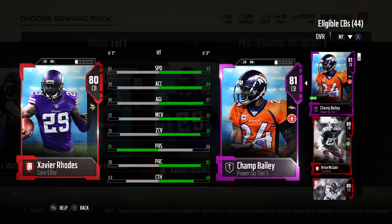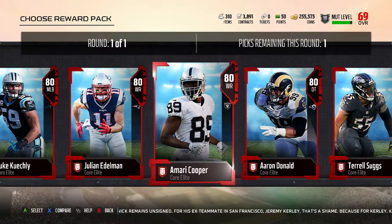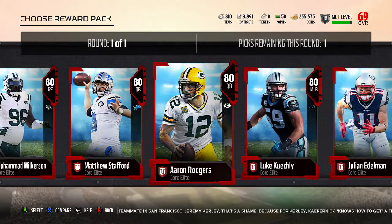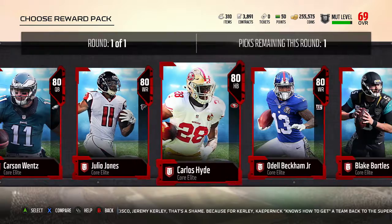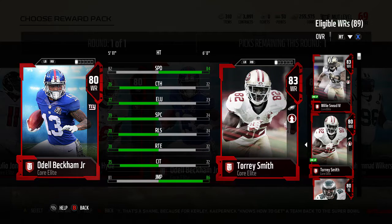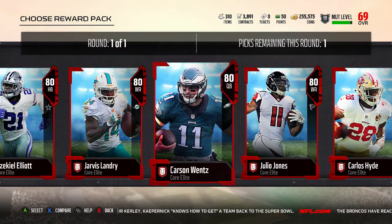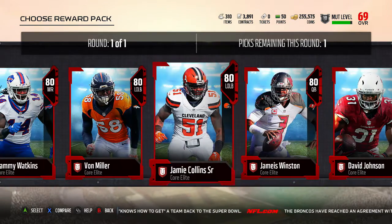I look at JJ Watt as well — the only standout stat is his strength, so he's not really going to be great on the ball. I also look at Xavier Rhodes, but Champ Bailey just destroys him in coverage stats. I could have gone with Aaron Donald — I'm a Rams fan — but I've already got defensive tackles so I don't really need him. Looking at Odell Beckham Jr., I've already got a few receivers and Odell at 82 speed isn't ideal because he'll get beaten by a lot of corners.